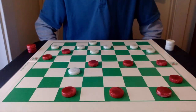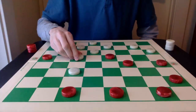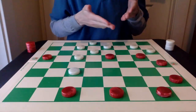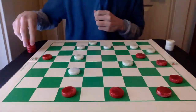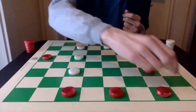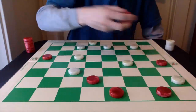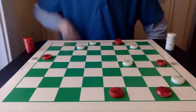The winning sequence for red is 15-18. White takes the jump. And now 14-17. It does not matter which way white jumps first, as you will find out. But let's say it jumps 23-14. Now 5-9 is played. White is going to jump 14-5, leaving this man hanging here. And 3-7. After the jump, red has the triple jump and will win the game by trapping this piece here.